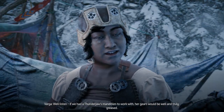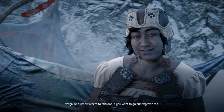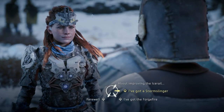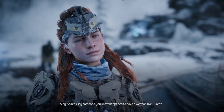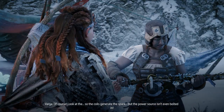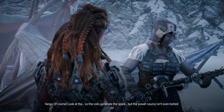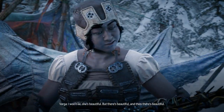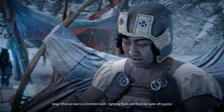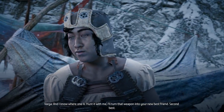Varja spots the storm slinger and wants to take a look. She notices an obvious design flaw — the power source isn't even bolted in. She says the weapon is operating at half its potential. To really get it working she needs a thunderjaw's mandibles — and she knows where to find one. She also eyes Araya's lightning weapon and says what it needs is a storm bird talon, since lightning flows over them perfectly — and she knows where one of those is too.